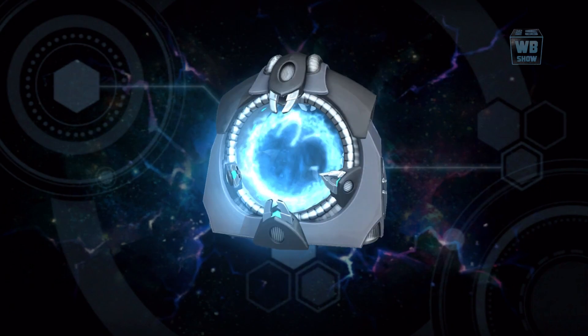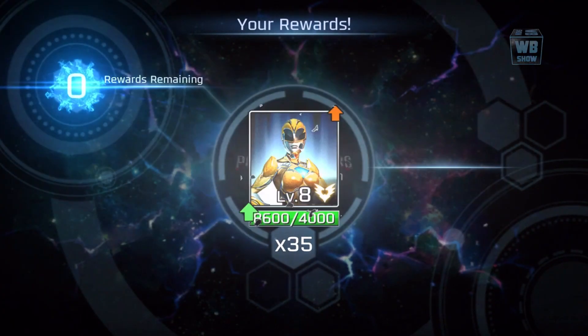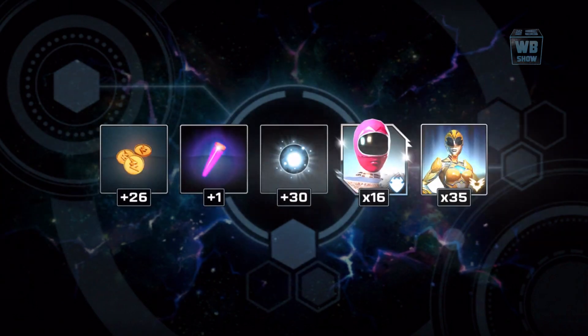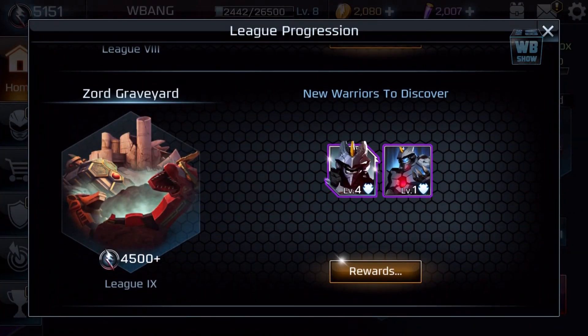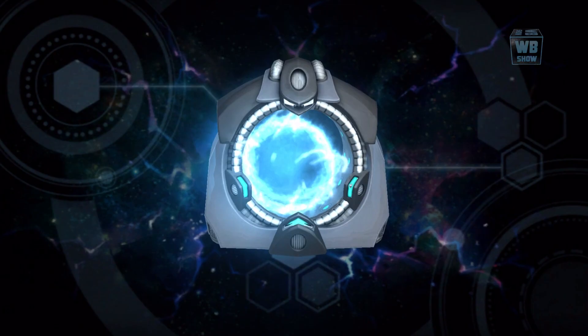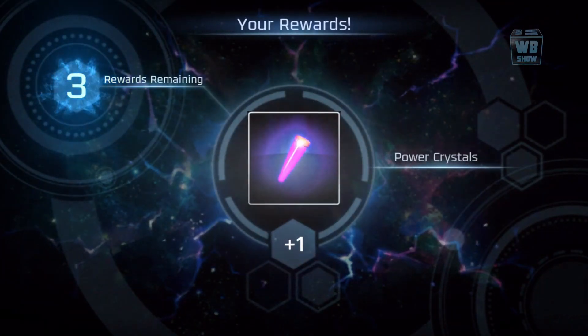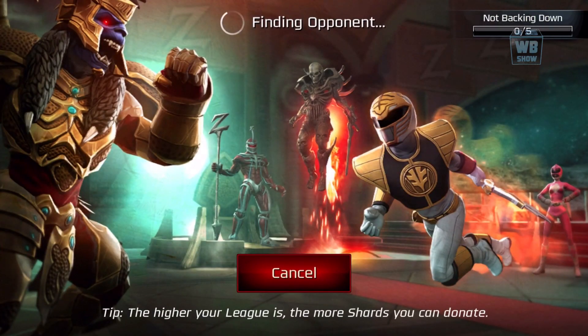Let's open this and get it out of the way. Now let's try the new Zord Graveyard. You get Black Dragon — I've already gone over this and we went over it last time, but I want to go over it again. I'm going to go in here. It's just the battle background. We're going to focus on looking at the background — I like it.